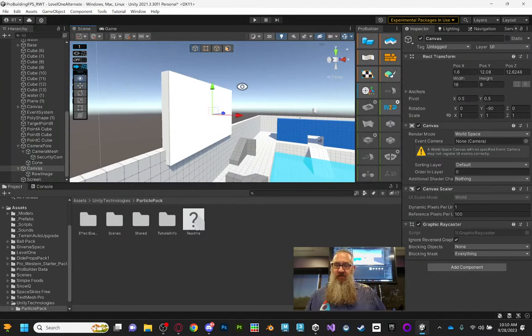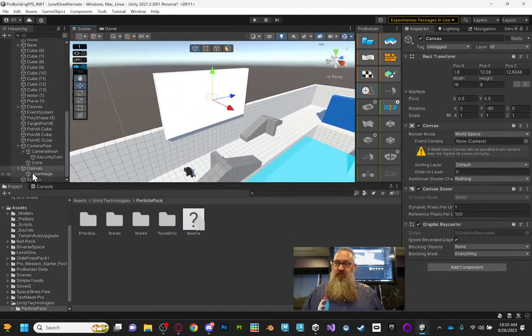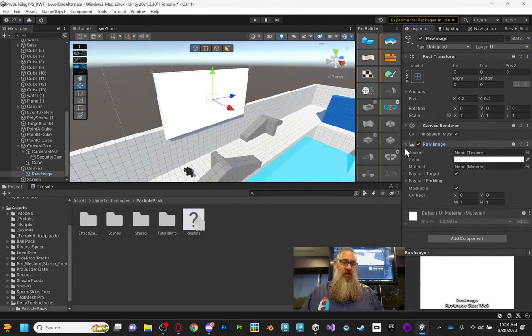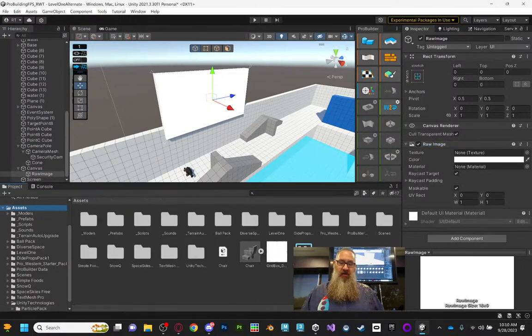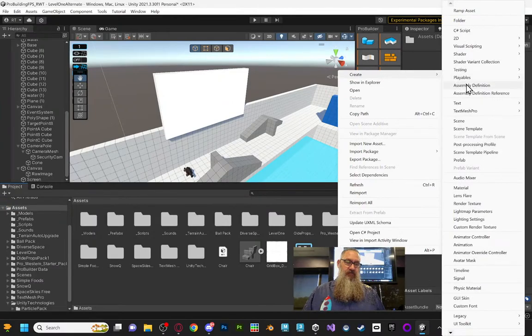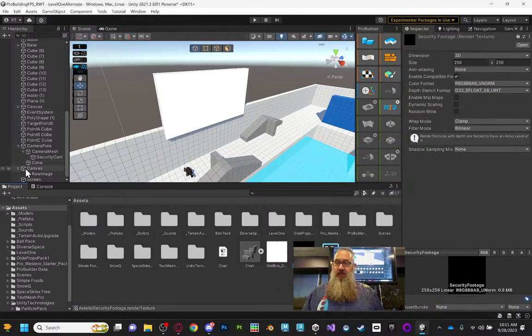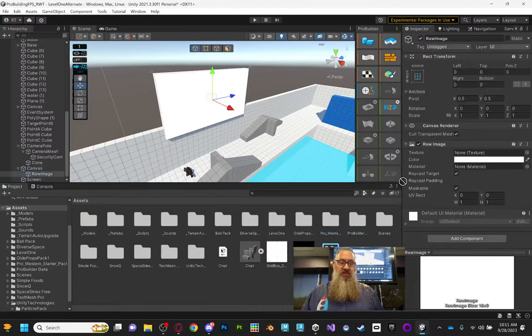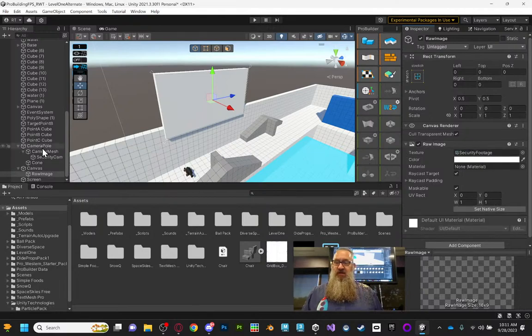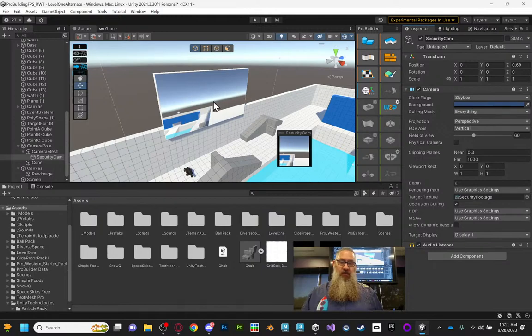The Raw Image is going to need a texture. I'll come out to my assets folder and create a Render Texture — let's call it Security Footage. My Raw Image is going to display that render texture, and then I'll go to my Security Cam and tell him that Security Footage is his target texture. Already we can see what the camera is looking at on the screen — that's the setup, that's it.